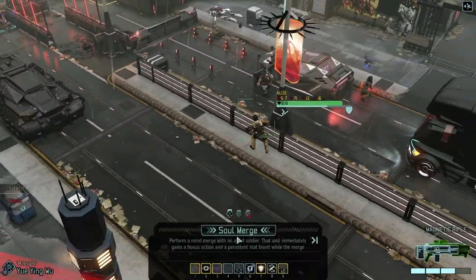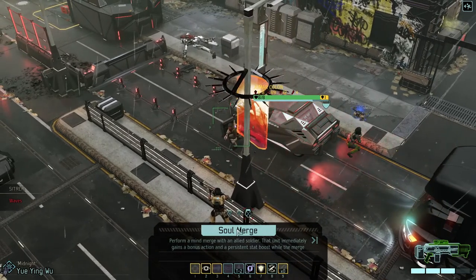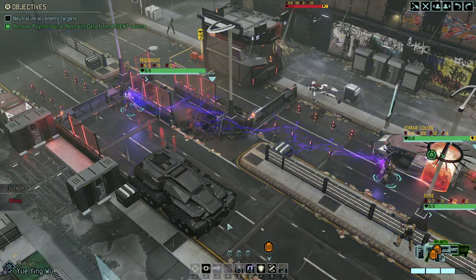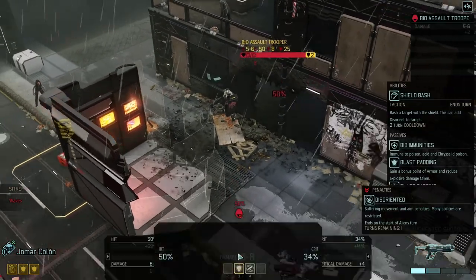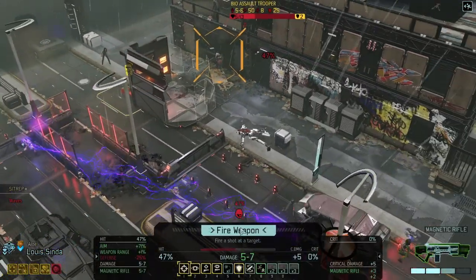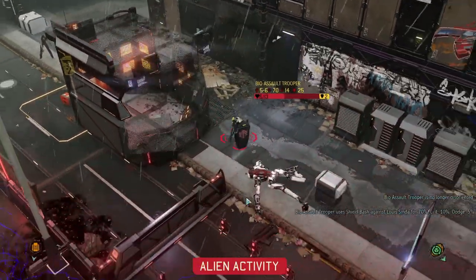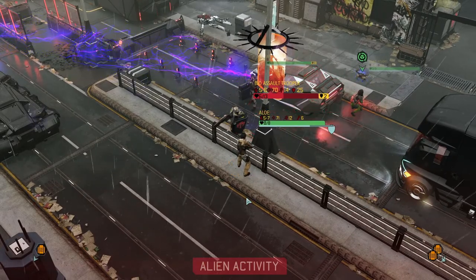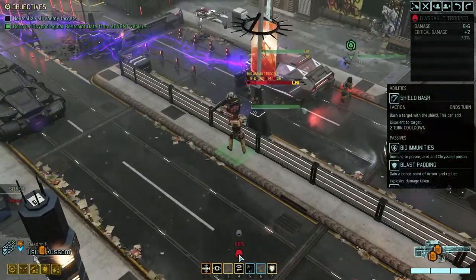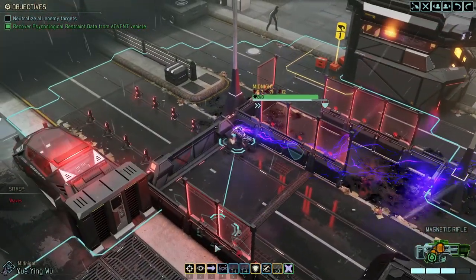47%, 47%. What we're going to do is soul merge here. Let's soul merge you. Okay, so that means you can take another shot and you have a better chance of hitting now. Nice - two and eight, not bad. Then you can take a shot... and miss. Nice miss. Excellent. Let's free reload this. 68% - miss.